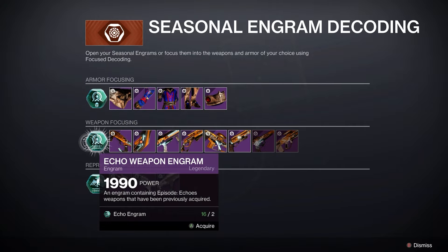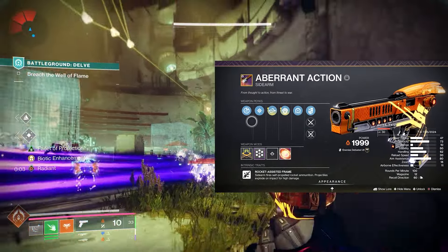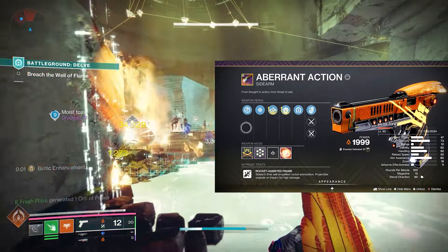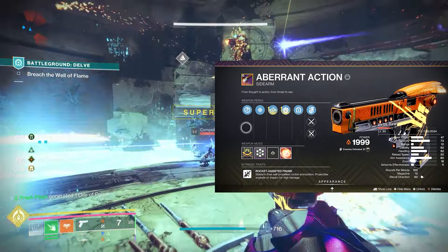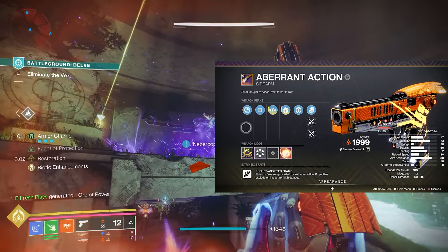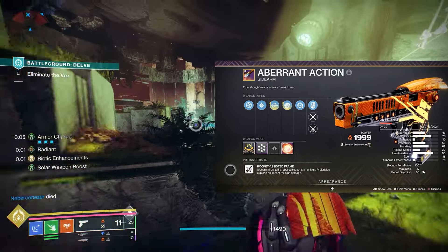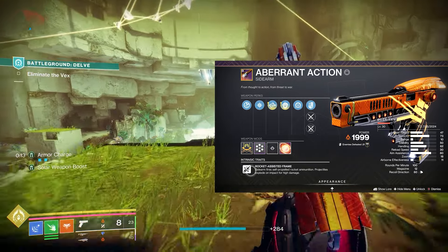So this is the roll I decided to go with on my sidearm. First, another disclaimer: this gun for some odd reason drops with zero range. I know with rocket sidearms range isn't the most important thing, but it's weird because the other ones have different range values. I'm wondering if this is just how it's going to be with rocket sidearms. So until I get more information on what's going on, I went ahead and chose range as my rocket-assisted frame intrinsic, which gave me 10 range instead of having zero.